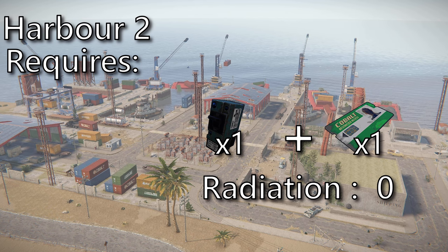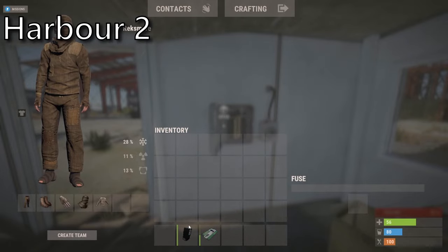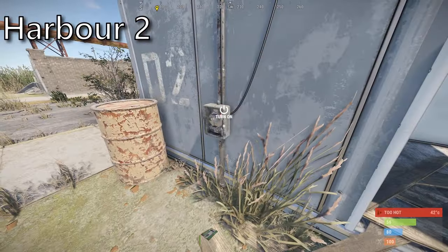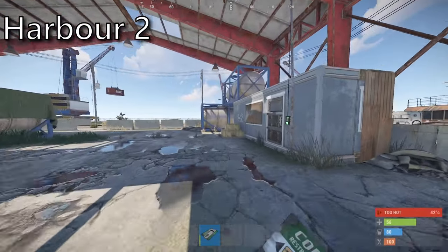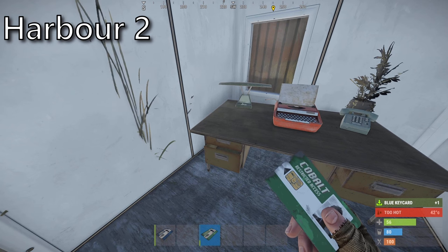At Harbour 2 you will need a single fuse as well as a green card. Again you will need no clothing as there is no rads here. Locating this metal 2x1 you will find a fuse slot inside and a switch directly outside. Then by running through the hangar you will find the green card room on your right. Here you will get 1 crate as well as a blue card.